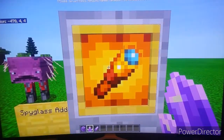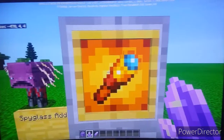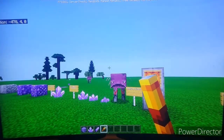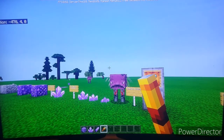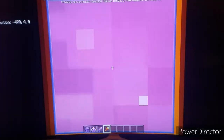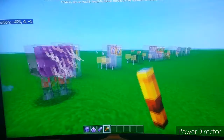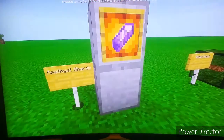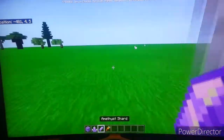The glow item frame also has a new texture to match Java Edition, though I don't think it still glows. Here's the spyglass — when you hold right-click or LT on controller, you can see it zooms into a place. I can zoom in and see a strider shivering in the distance.